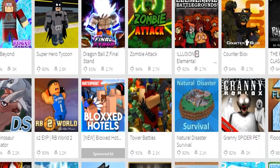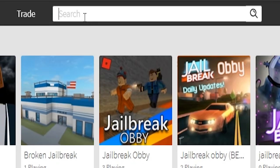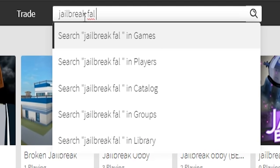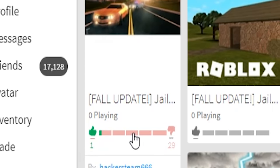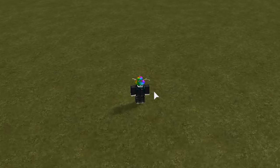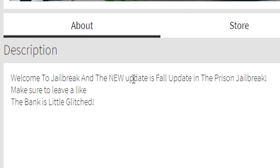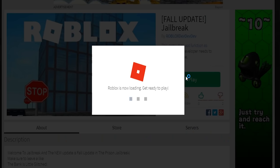So let's see what kind of options we have here. I know I've played Jailbreak like every episode of this but there's a lot to cover. To narrow down our options we're gonna put 'Jailbreak fall update.' Oh man, one like versus 29 dislikes — whoever the one liker is they are a brave man. Wow they look even braver now. Welcome to Jailbreak and the new fall update — make sure to leave a like. The bank is a little glitched. Report other where copy this game. Those are words I will forever live by.